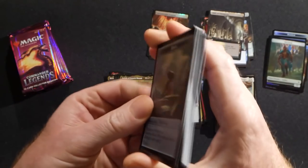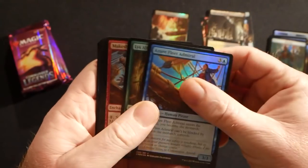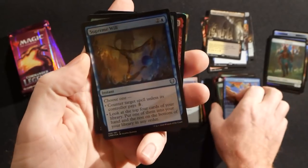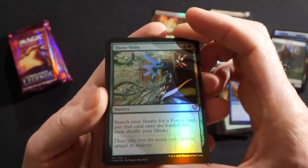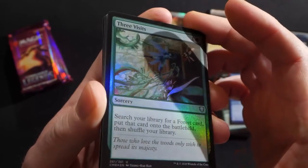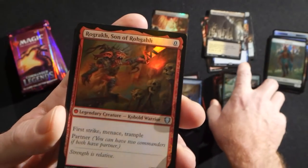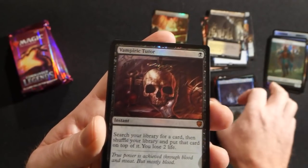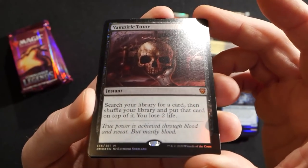You guys are really awesome and I'm glad to see we got some really nice hits in some of these sponsored boxes. Chris yesterday had a foil extended art Opposition Agent — I'll put that up there. There's a foil Three Visits — this is one that was really hard to get your hands on, it was only printed in Portal Three Kingdoms up until now.